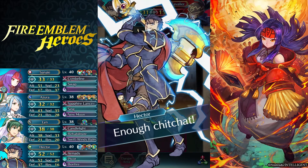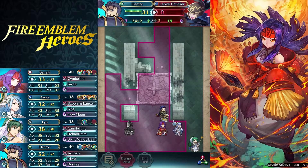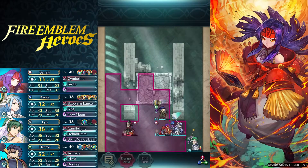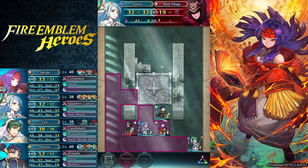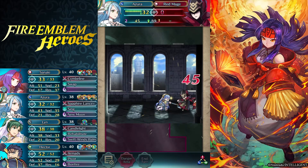You can do this with four stars, but I didn't want to go over it too many times, so I used this team instead. And some EXP for my Azura — this is going with my main Azura. She's a speed Azura.